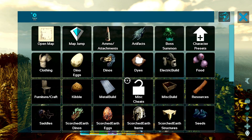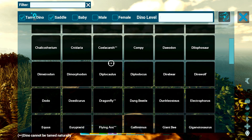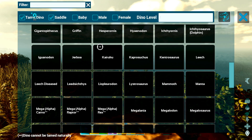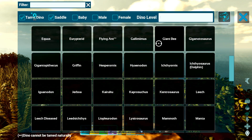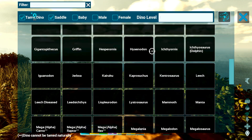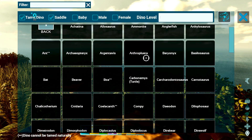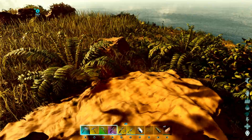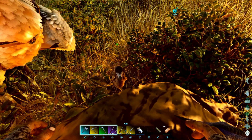It looks like you can do dinos too. I wasn't sure if it would spawn them in aggressive or tamed, but let's try it. Let's do a dodo and see what happens. It says 'dino cannot be tamed naturally' — but did it spawn in? Yeah, it did!